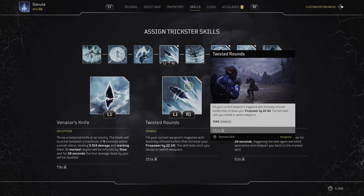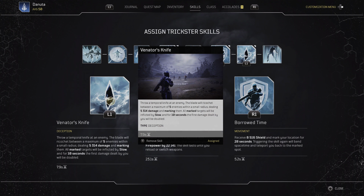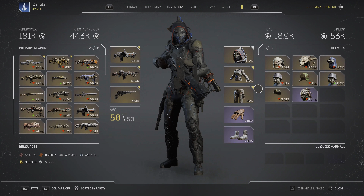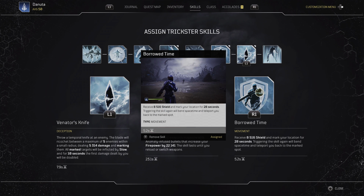I'm using Anomaly Cut since I'm running the knife, which I'll get to in a minute, for extra damage — maybe you could put Captain Ont on instead, but Anomaly Cut works better for me right now. For my skills: Twisted Rounds, Borrow Time, and the knife. Borrow Time replenishes ammo, and I also have Ammo Bargain to keep Twisted Rounds going while Borrow Time is on cooldown.